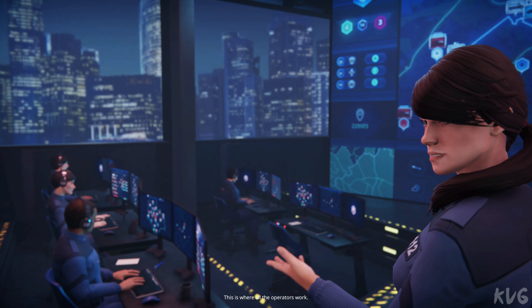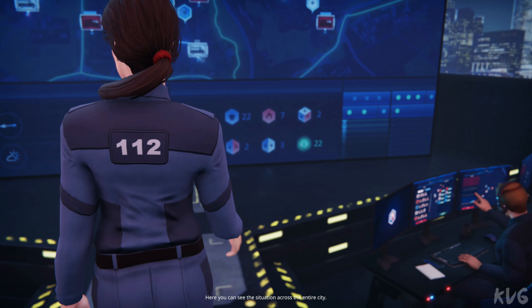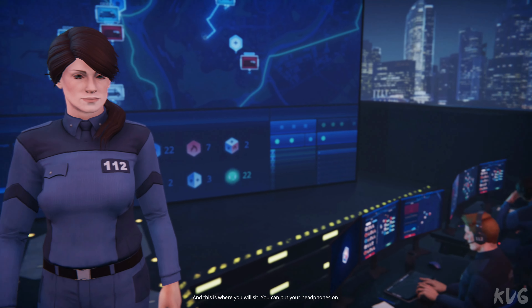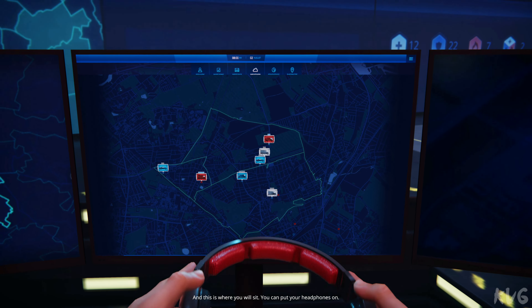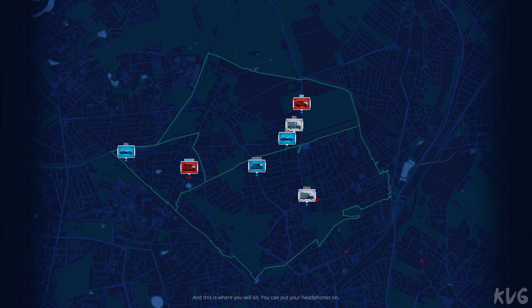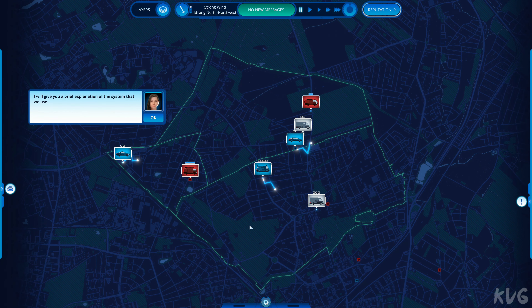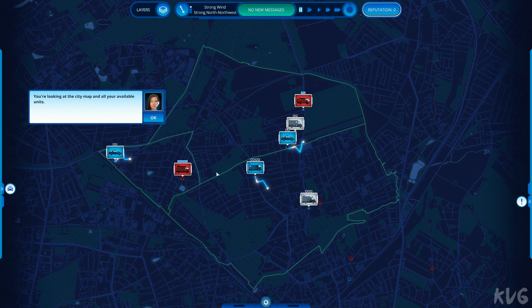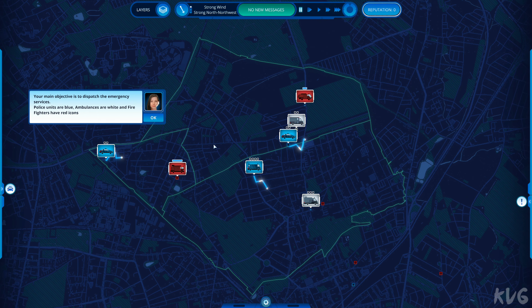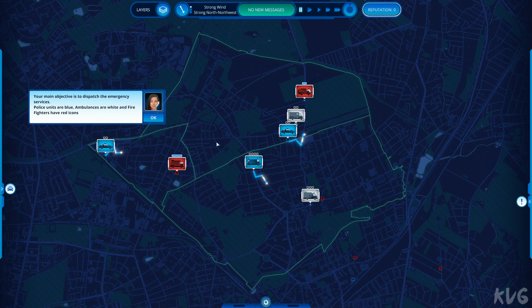This is where all the operators work. Here, you can see the situation in the entire city. And this is where you will sit. You can put your headphones on already. I will give you a brief explanation of the system that we're using. You're looking at the city map and all your available units. Police units are blue, ambulances are white, and firefighters have red icons.